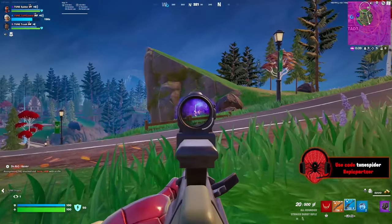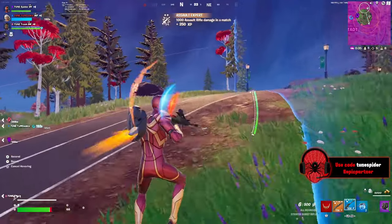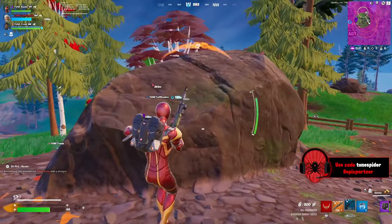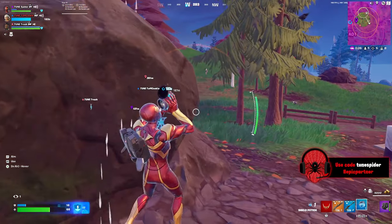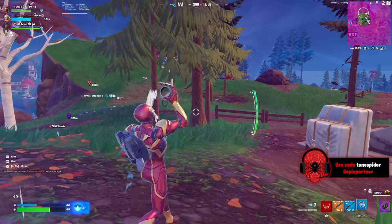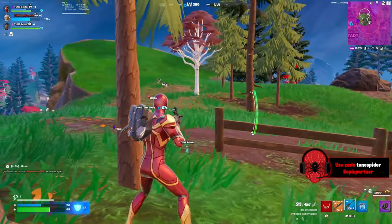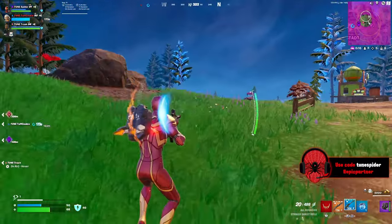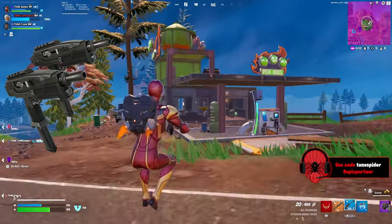When it comes to the loot pool and gameplay in Chapter 5, it has been very hit and miss. We've had some broken items and mythics and some very mediocre weapons, on top of bullet drop and movement changes. But I do feel that this season has a better loot pool compared to previous seasons. The Striker AR returned along with the Burst AR — when I saw the Burst AR I got so excited, it's always been one of my favorite ARs in the game.